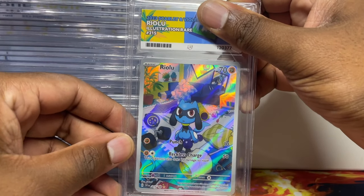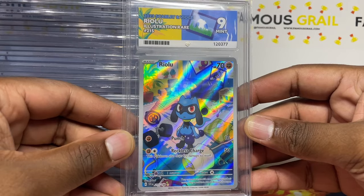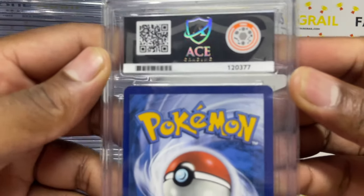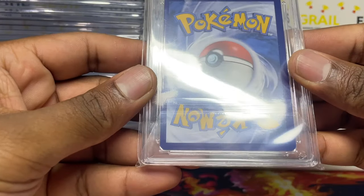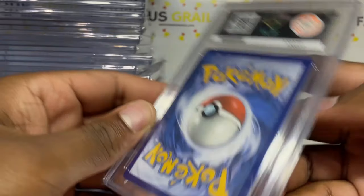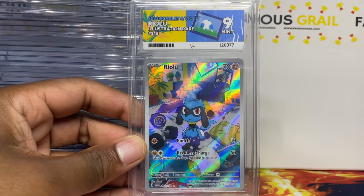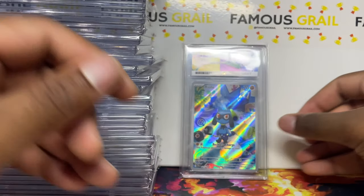A mint nine on the Rillaboom — so with this Scarlet and Violet era in English they are incredibly hard to grade, so if we get a ten it's a huge W. But as you can see there's a speck of whitening there, so we'll take the nine for sure. I can imagine we might get some lower than that, but mint nine — we'll take it.